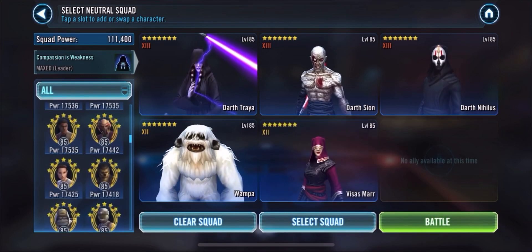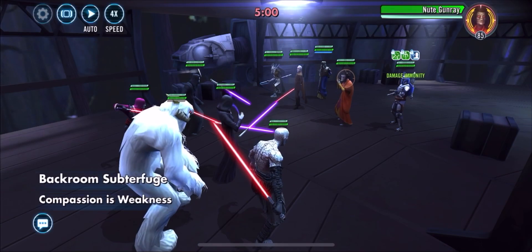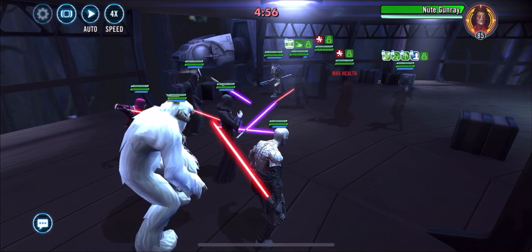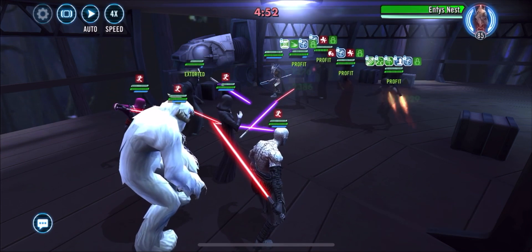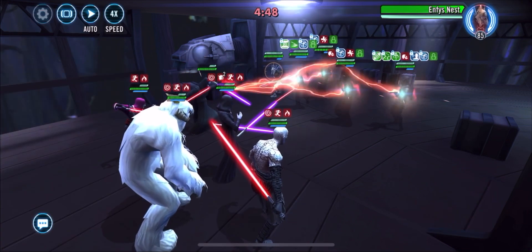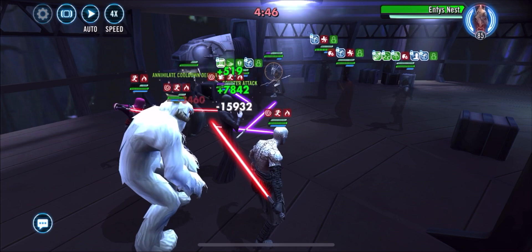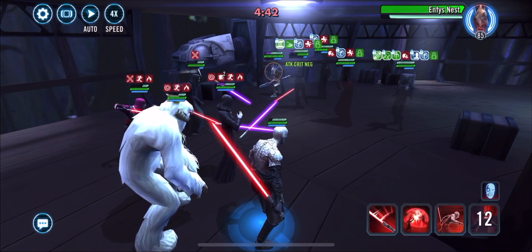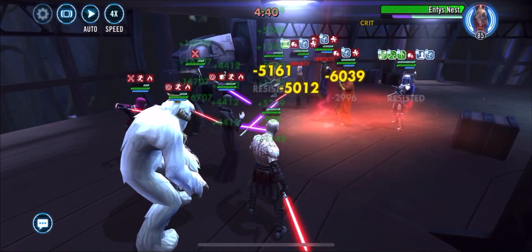I have Wampa in there as a filler, and I chose Visas also, just because of her revivability, just in case. Although when I look at this now, there really was no threat for them to take out any of the trio. But I wanted to guarantee a victory, so I threw in the extra characters. Plus, Visas gets a bonus against Dooku with him being Sith.